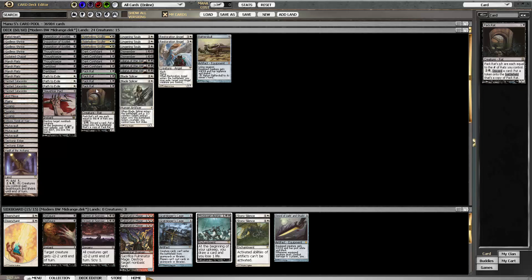Packrat is kind of our Thoughtseize replacement. The deck might want a 7th discard spell just so it has more actual turn one plays and more interaction. Since we lack Lightning Bolt, we want a couple more cards to interact with our opponent early.